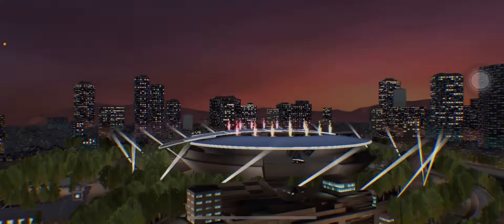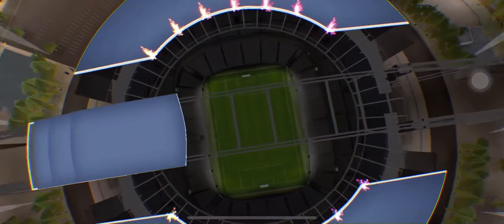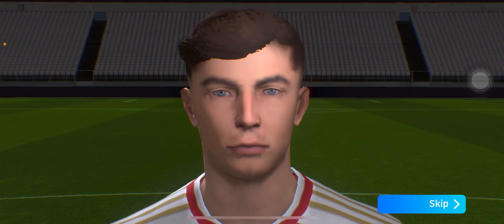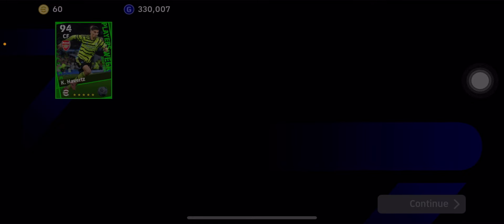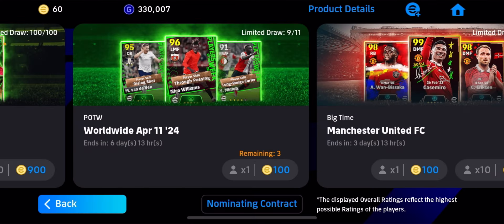Okay, it's a green color — let's see, hope for the best. Give me Voss, give me Voss! Oh, it's Havertz. That's okay, it's okay. If this card had a whole player style that would have been a good thing, but still it's okay. Not bad at all.